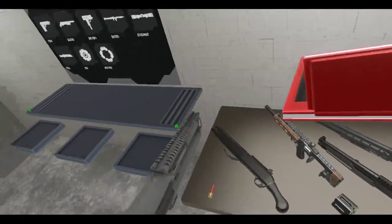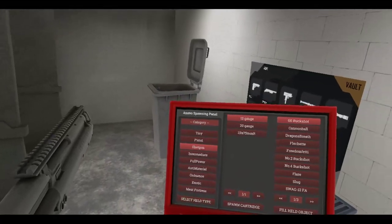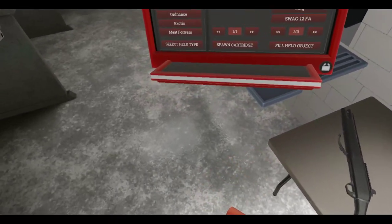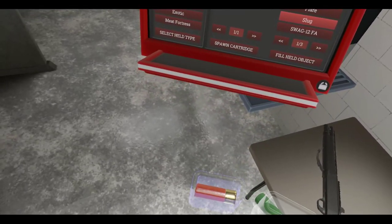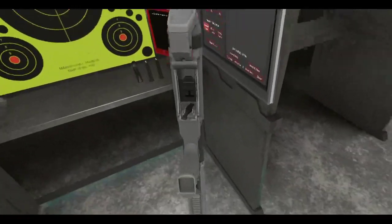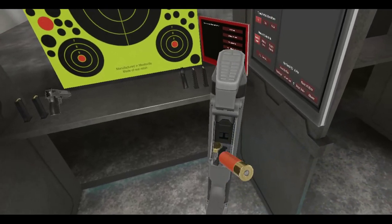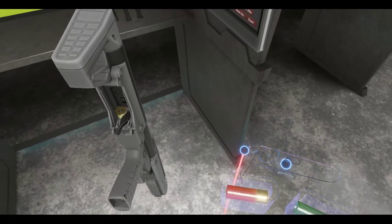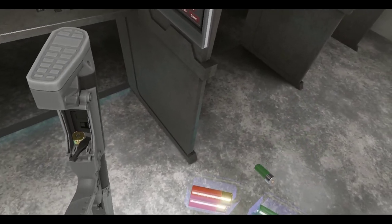We have shotgun shells on the table - let's select held type, 12 gauge. Let's get some buckshot and slug rounds for the other tube. How many rounds does this thing hold? One, two, three, four, five, six, seven - okay, seven rounds per tube.